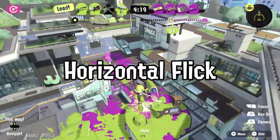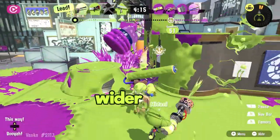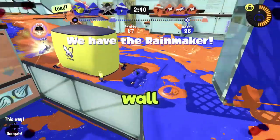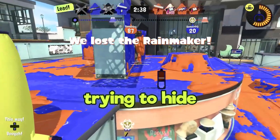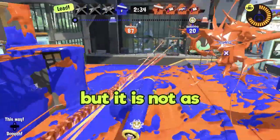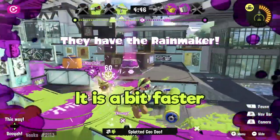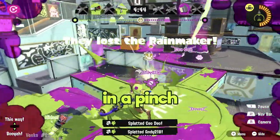Number three: Horizontal Flick. The horizontal flick is a short range attack, but it covers a wider area. You can use this attack to ink over a wall and splat the silly enemy trying to hide on the other side. It is the classic Roller move from Splatoon 1, but it is not as useful as the Vertical Flick. You can, however, add a little jump to boost your range. It is a bit faster than Vertical Flick, so use this attack in a pinch.